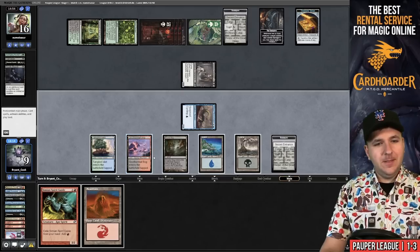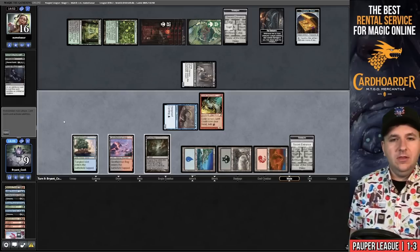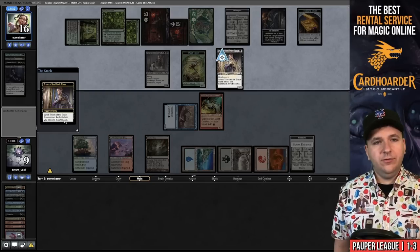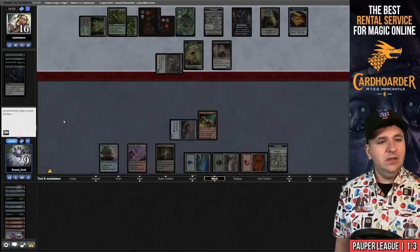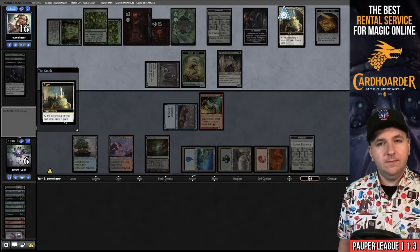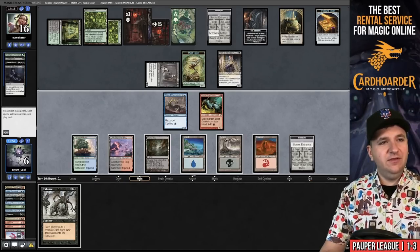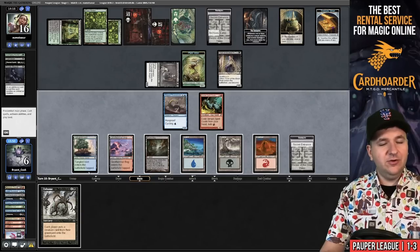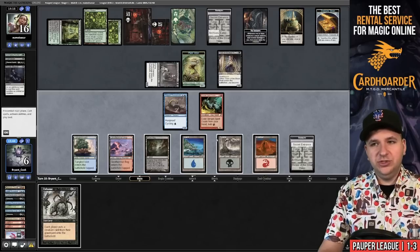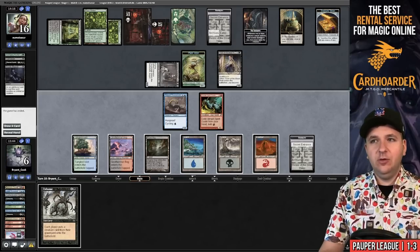Not feeling confident in our ability to win this one anymore. Pass. Another copy of Colony Garden. Thorn of the Black Rose — I'm going to six. They get to go to Archives, drawing another card, then draw off Monarch. Does Exhume do anything here? I don't think so — it gets them back an Avenging Hunter and we get a creature that doesn't beat the Thorn anyway. I'm going to pick it up — we've lost this game. So, 1-4 is not the record I was hoping for when I signed up for this league, I'll be completely honest with you.